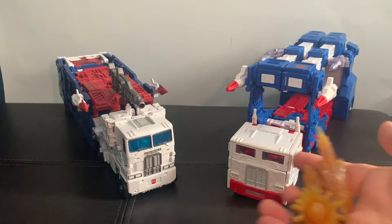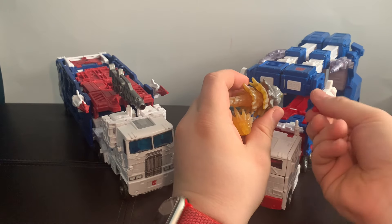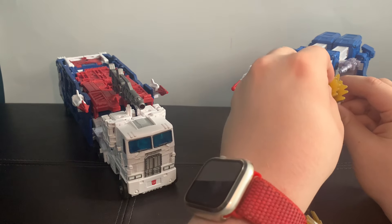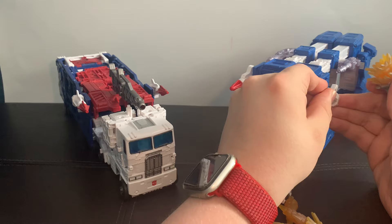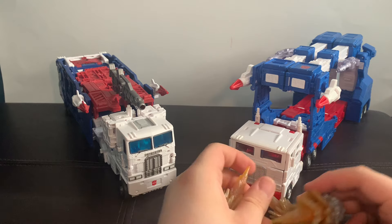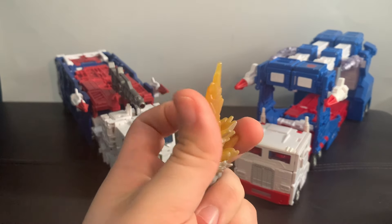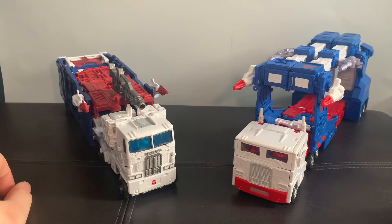Before we get to transformations, the 86 version comes with a bunch of blast effects that Omega Supreme had. You can take the missiles off and put one of the blast effects in to show the rockets going off. From what I hear, it's apparently not a good idea to do that for an extended period of time because it can melt the plastics. These are just the Omega Supreme blast effects with a gray paint on them to give them a more regular explosion look — more blast effects, which is cool.